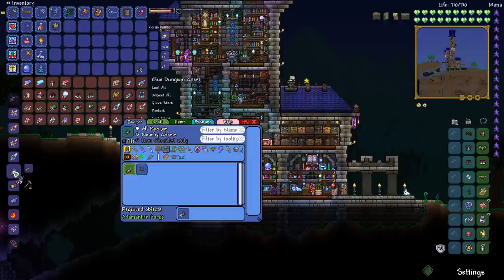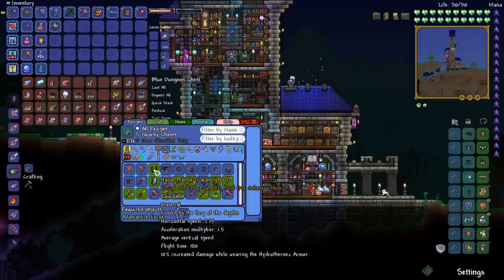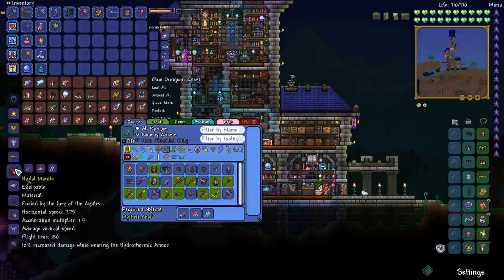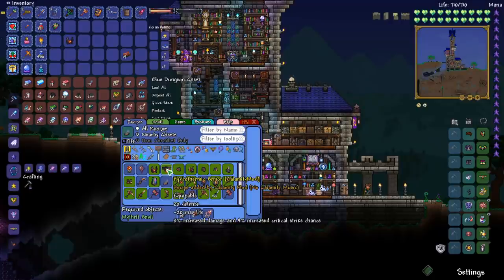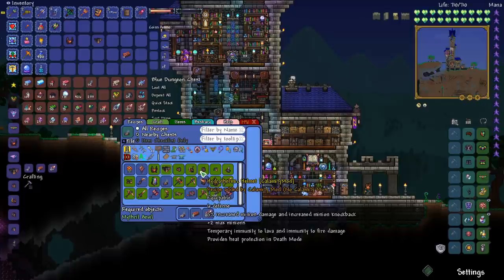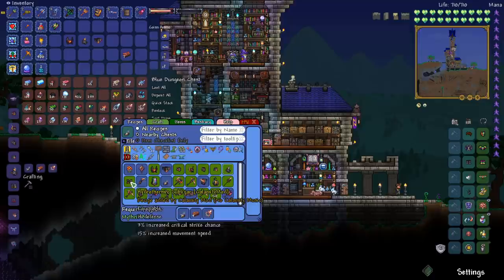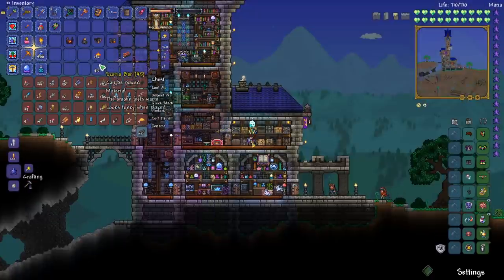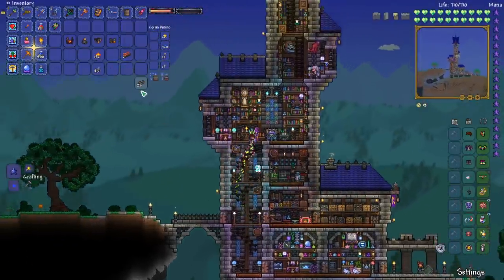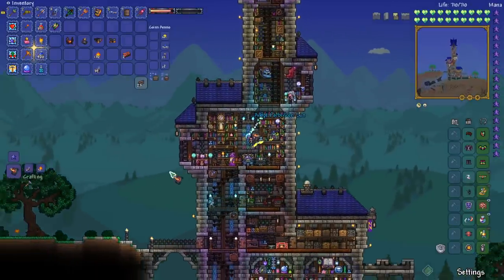That gives us 82 bars. Now we can craft a bunch of cool stuff. We can do the Haydol Mantle, which is a new wing set. And now we can craft our armor set — there's the armor piece, the helmet, and the legs. With living fire blocks and Scoria bars, we can actually craft a new spell. It's called Forbidden Sun.